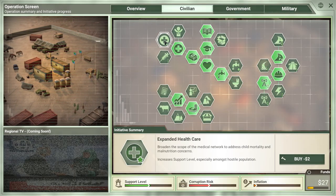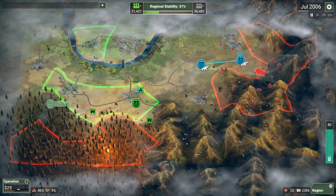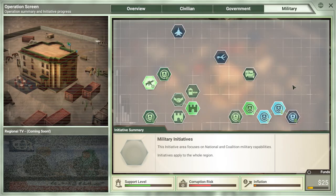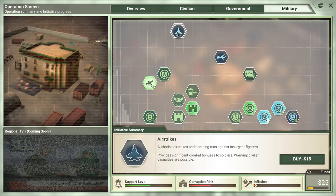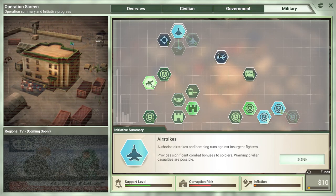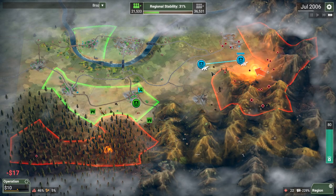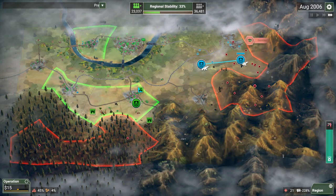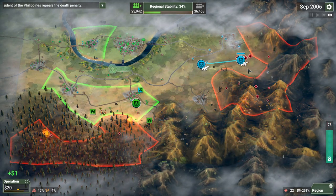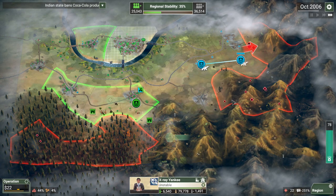People are mostly concerned about healthcare — only two bucks, so we can do that. Our corruption is currently at 46% — it's getting up there. We can't really train anymore right now. Let's go for the airstrikes. I don't think I'll go for interpreters and guides — we need to keep letting that corruption come down. But the airstrikes should make it easier. Look at them swarm over here — there are so many of them, all coalesced into bigger blobs than before.